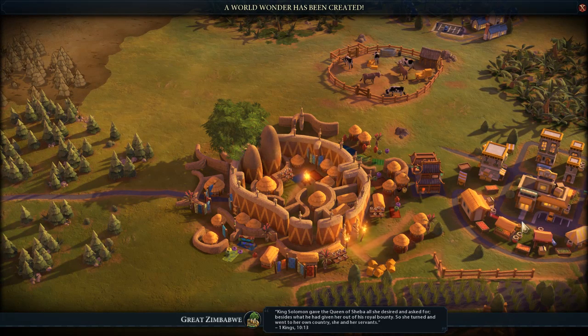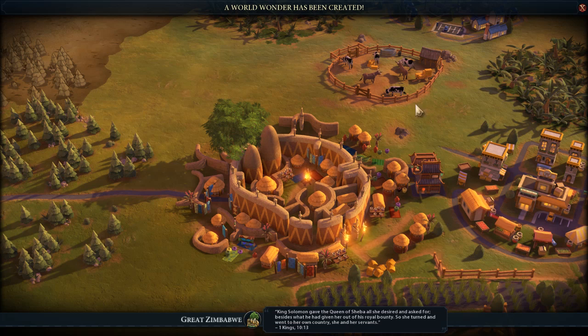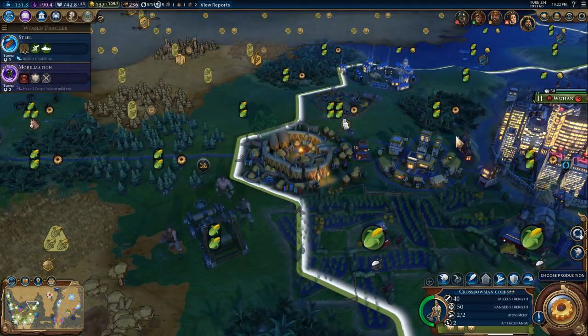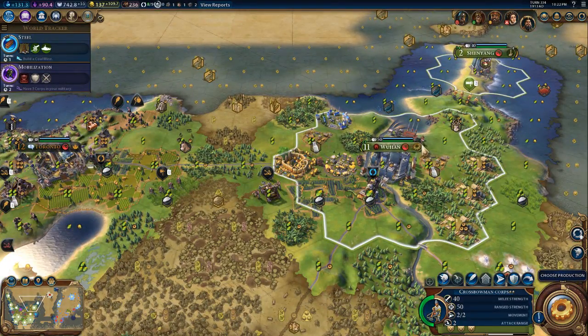Great Zimbabwe — what does that do for us? Plus one trade route. Your trade routes from this city get plus one gold for every bonus resource in the city's territory. Must be built adjacent to a commerce hub district with a market and adjacent to cattle. That's complex rules for its building, but cattle is over here. And this is in one, which means trade route.